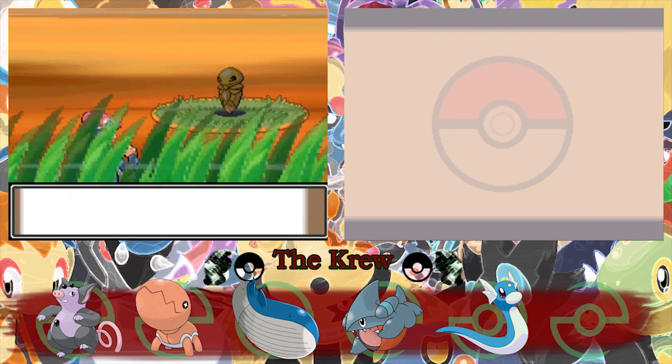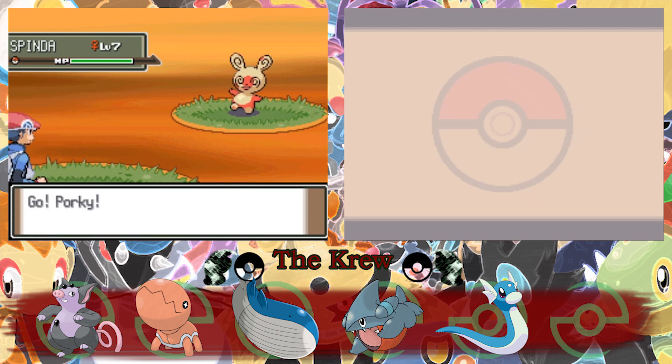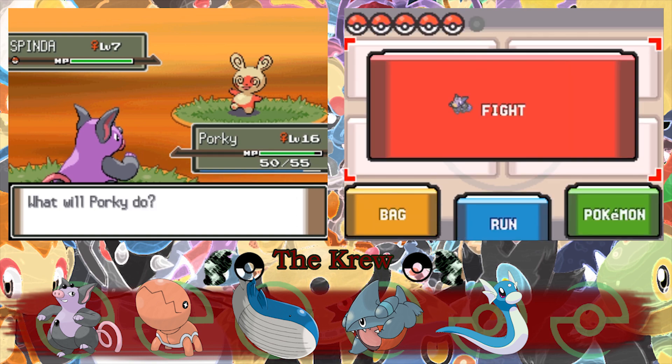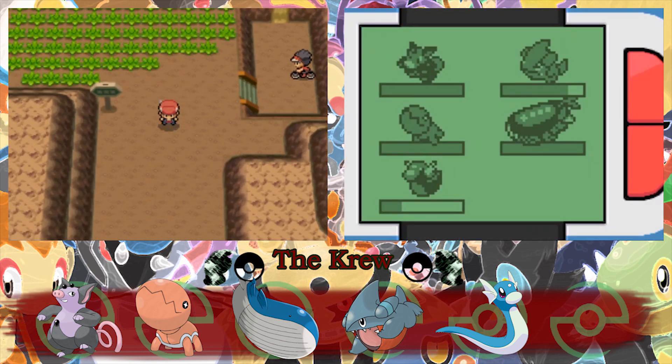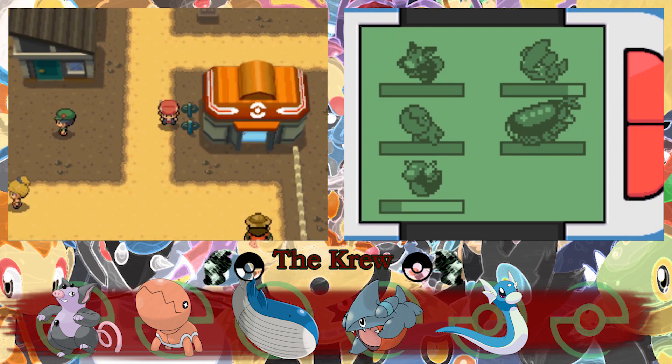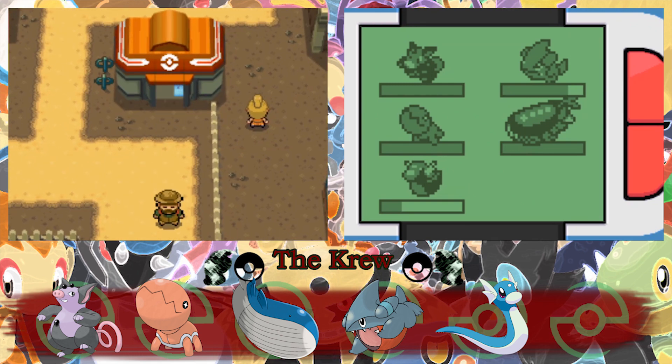Let's see what else we could have captured. There's a Kakuna — thank God we didn't find that. And a Spinda again — thank God, dude. If I encountered this freaking panda bear again. I think we found what we could have gotten: just Dratinis, Kakunas, and Spindas. That's sick. So let's heal up and head down to the mine.